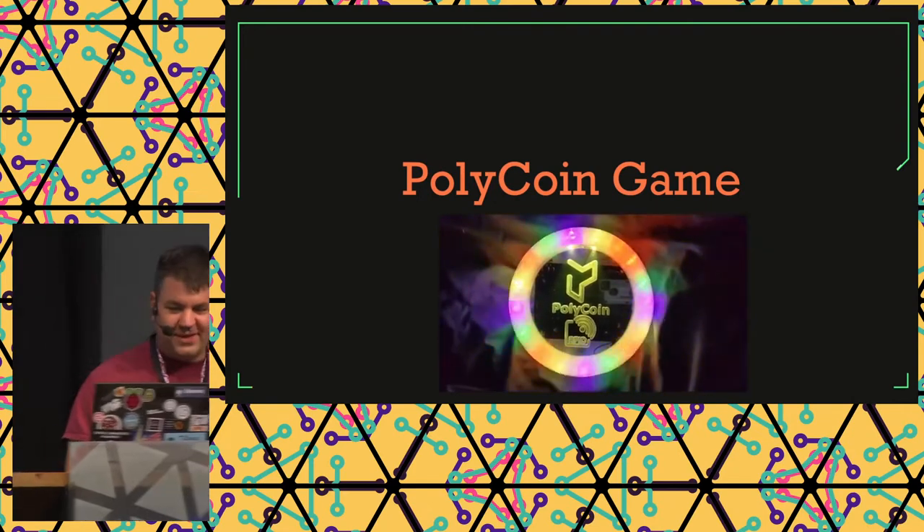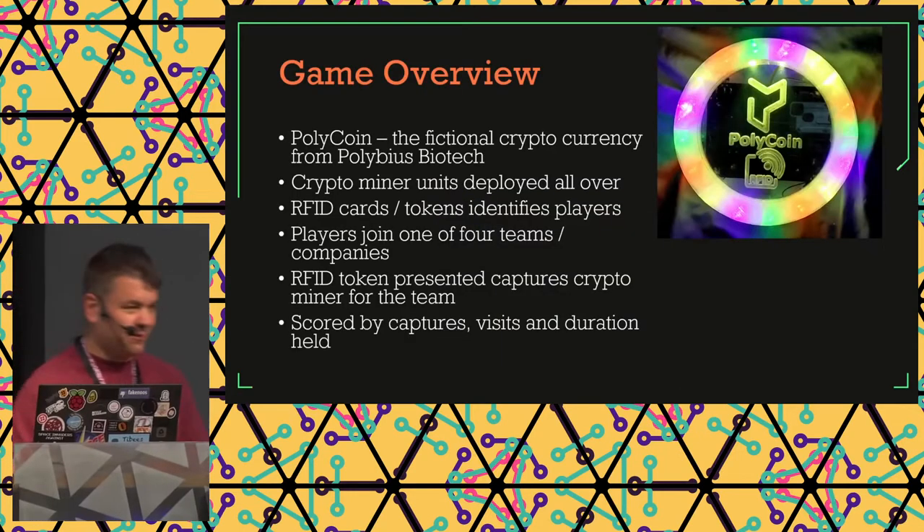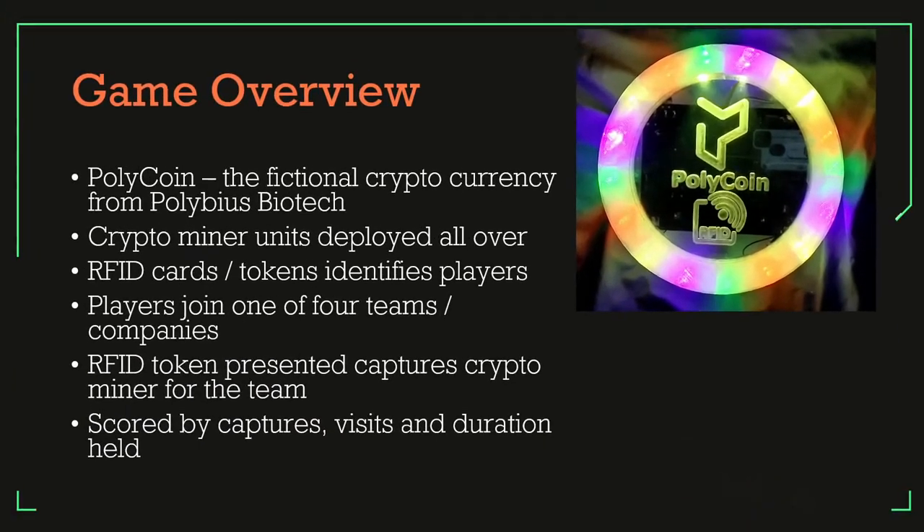So hopefully most of you have seen this, but for anybody who hasn't, here's an overview. It's a fictional company called Polycoin that has a cryptocurrency. The idea is these are miners to generate that currency, and you capture them for your team using an RFID card. When you first visit one, it will ask you to pick a team, and everyone you visit with that card will change to your team color. Scores are based on the duration you own it and your visits — if you visit one already your team color, you get bonus points. It's four teams, and you pick from these evil corporations.